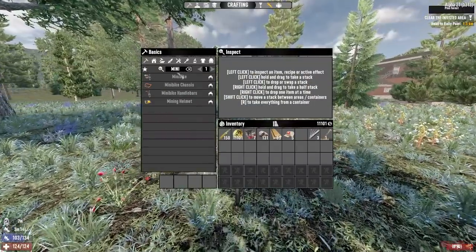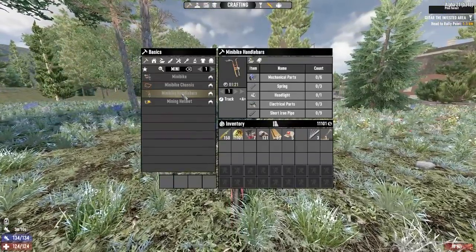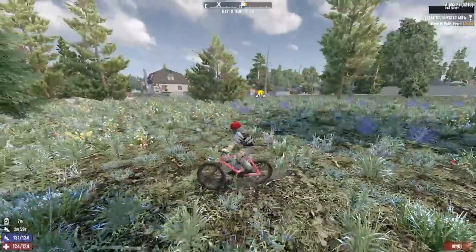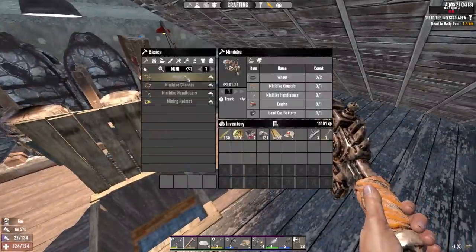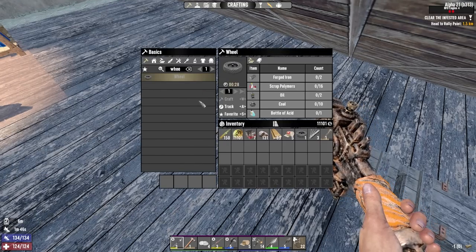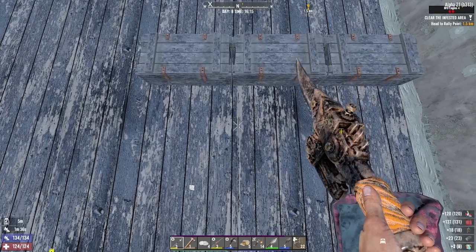To make our minibike we're going to need wheels — I've got one. I can probably craft a second wheel: acid, coal, polymers, forged iron, oil, scrap polymers. Minibike chassis needs duct tape, leather, electrical parts, mechanical parts. Here's my engine — I'll need that as well. Minibike handlebars need springs and pipes.